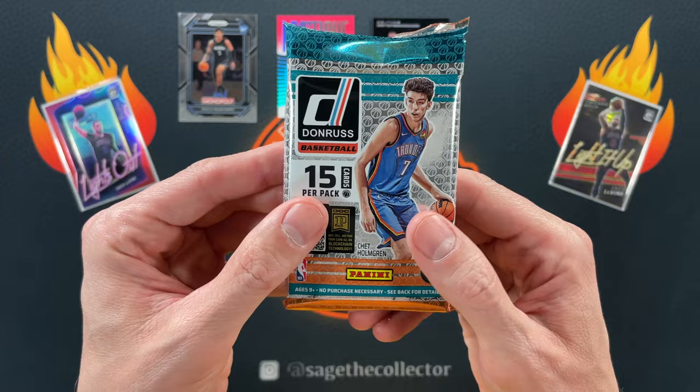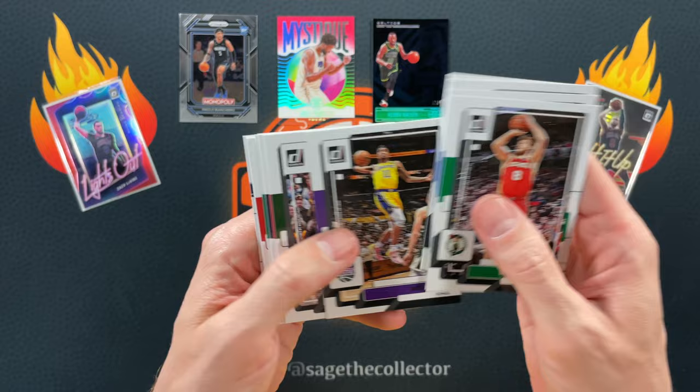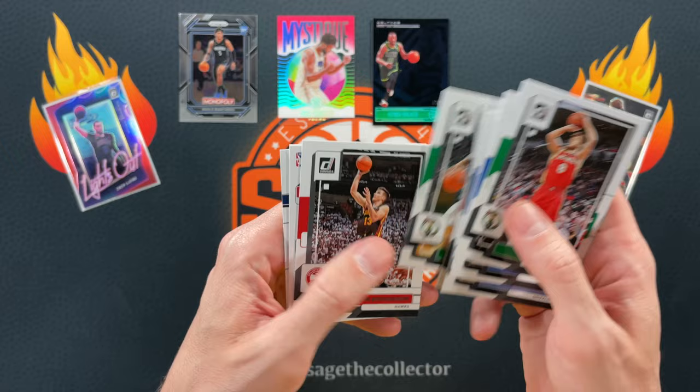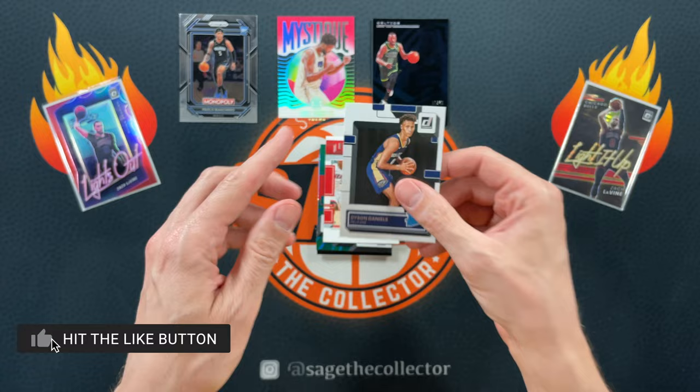All right, Don Russ Blaster — fatty pack. Got Danil Spencer, Zaire, Brandon, Fooch, Joker. Got Marcus Smart who's now a Grizzly — that was a crazy trade. It is a green laser of John Collins. And then we got Trey, Franchise Features, and Dyson Daniels.